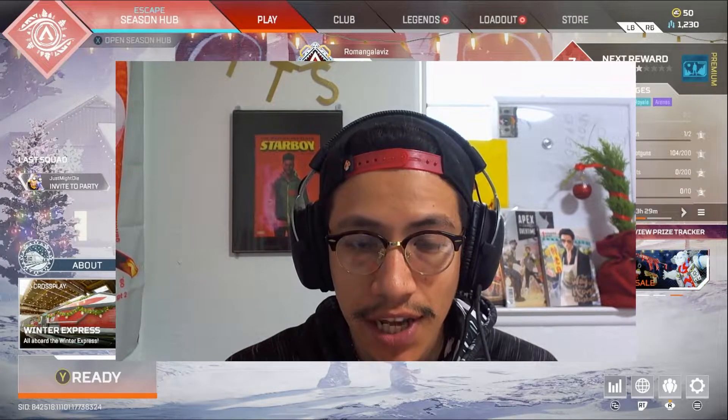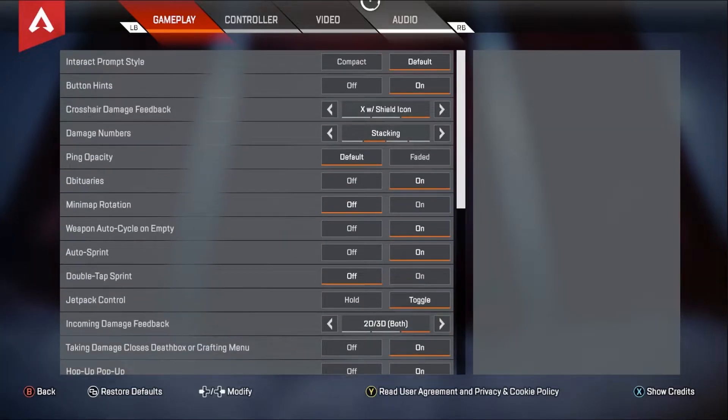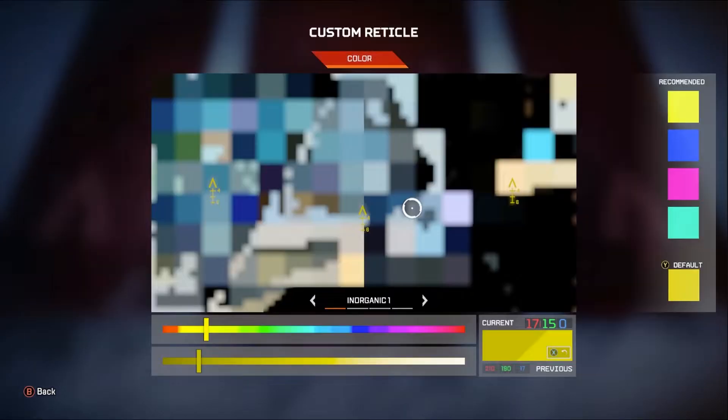First you have to go ahead and go to your settings. It will be on your gameplay, and after that you can see it's going to be at the bottom right there. It says new customization or customize reticle. You go ahead and customize it.